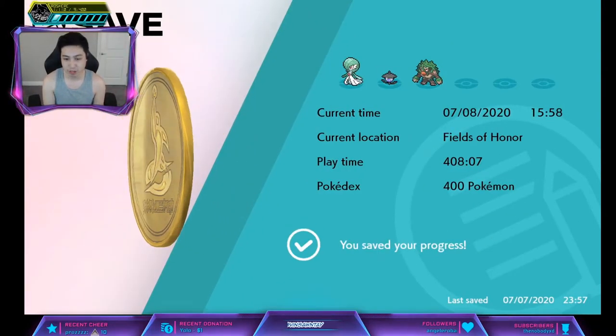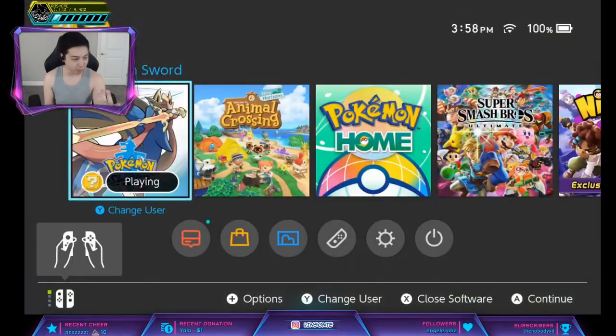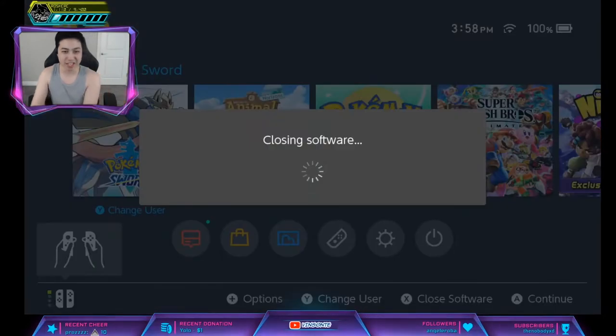We're gonna do a trick where we press the Home button once you hit yes right here. If it's a red beam like so, you just close it, go back in, and do it again.